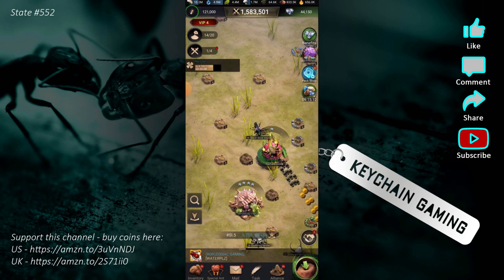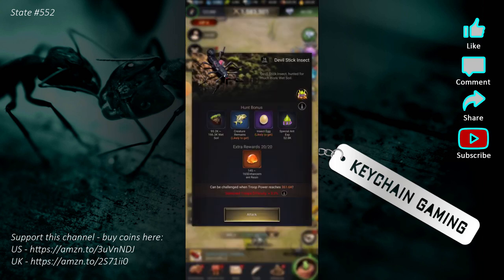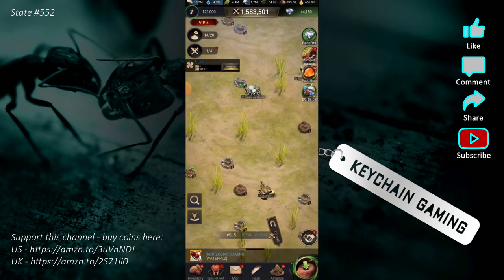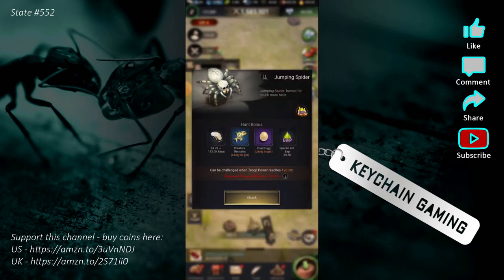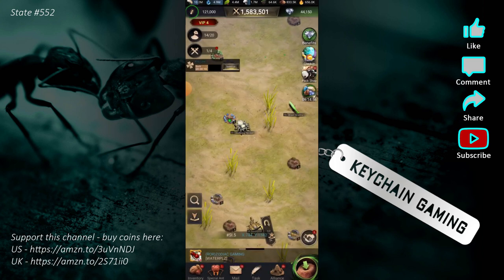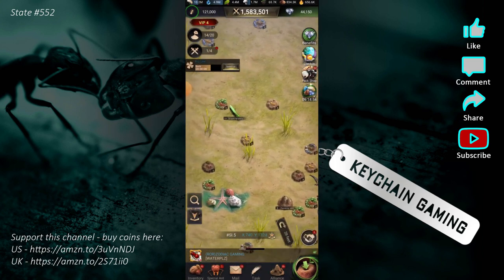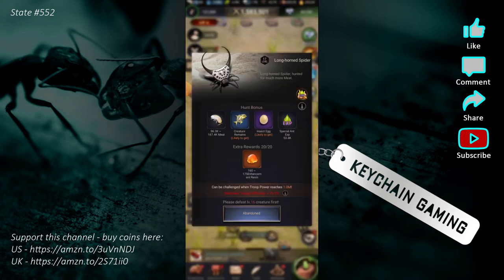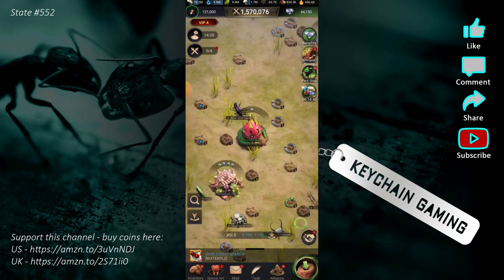I'll show you why being close to your castle matters. See right here where it says station troops difficulty plus 3.3%? Well, as you get farther away from your castle, that goes up. Look at this jumping spider — I'm not that far from my anthill but now it's up to 34.9%. If I scrolled further up and tried to kill something way out there, it's 79.3% difficulty bonus. So the farther away you get from your anthill, the harder it gets.